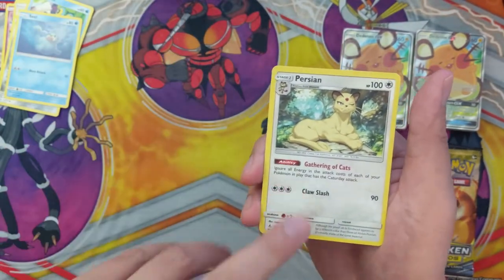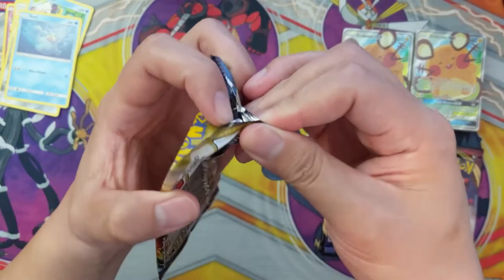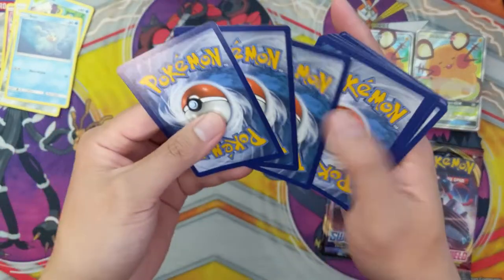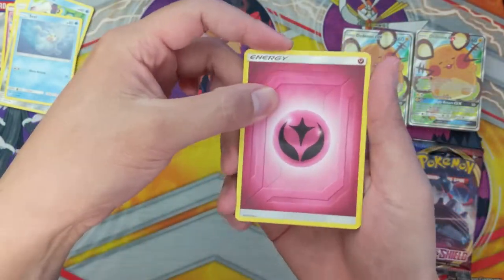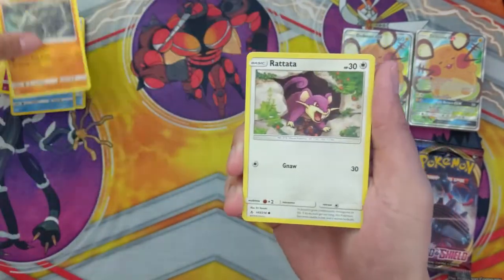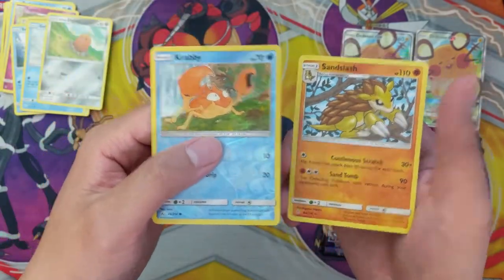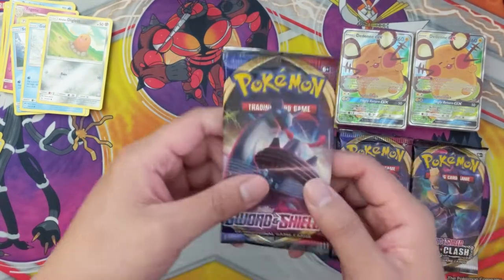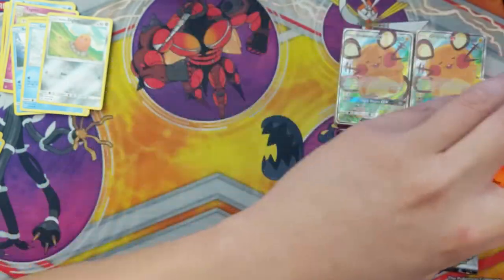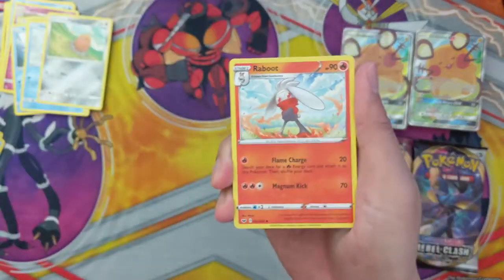We got a Ride-On reverse and then a Persian — actually a pretty cool card with the Caturday attack. Another Unbroken Bonds pack. Hope everyone's having a good day, and as always, the easiest way to support the channel is to like and subscribe. Another Fairy Energy, a Fairy Charm — haven't seen a lot of these cards in quite some time — a Crabby and then just a Sandslash. So far the pull rates haven't been too great on these toolkits, but that's not really what this product is about.